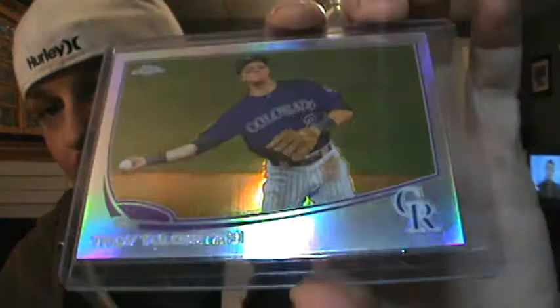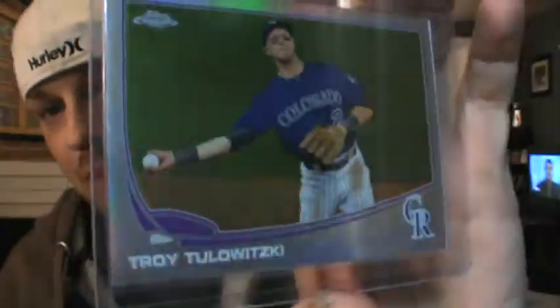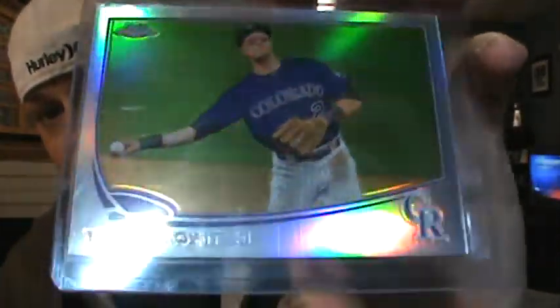A couple that I picked out that I needed: I needed this one for the rainbow that I'm slowly putting together. If I get them at good deals I pick them up — just the regular refractor of Tulo. He's having a monster year for me, glad I took him in the first round again. I always take Tulo in the first round — everybody in the league should know that by now.